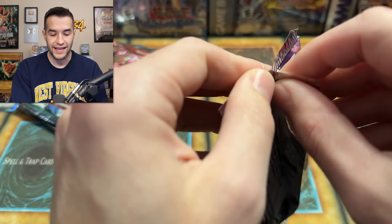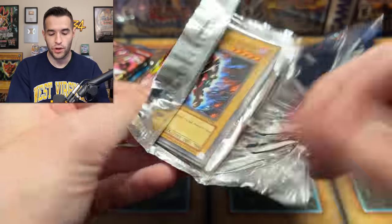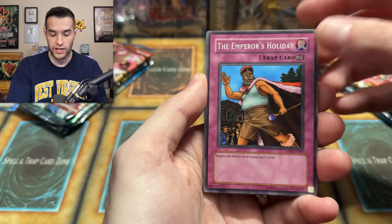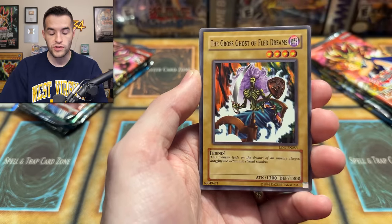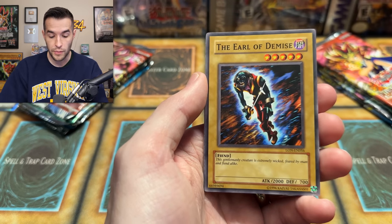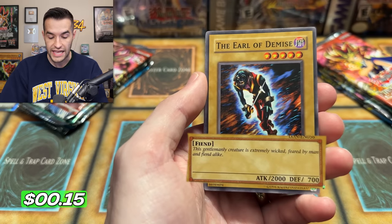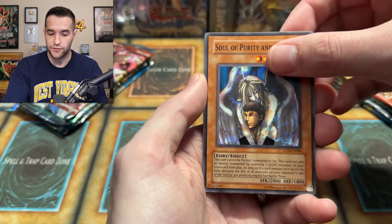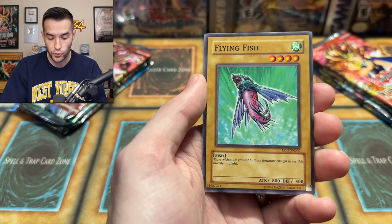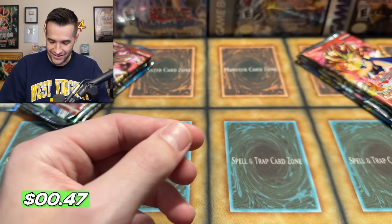Next pack is Labyrinth of Nightmare — LON. This is a pretty cool one to open because LON got printed in the Tactical Evolution blisters, which is probably the last time it was printed, so it hasn't gotten a lot of reprints. It'd be cool to get a Gemini Elf EN or even a Magic Cylinder. From the pack: Emperor's Holiday, Lady Assailant of Flames, Dragonic Attack — that's a Ruxton special — the Earl of Demise, Soul of Purity and Light, Deal with Phantom, Flying Fish, and a Jam Breeding Machine. Two rares in the Master Collection so far but we still have four packs left.